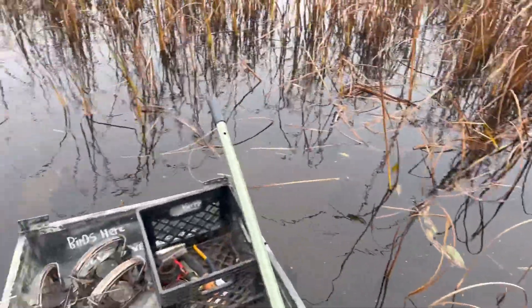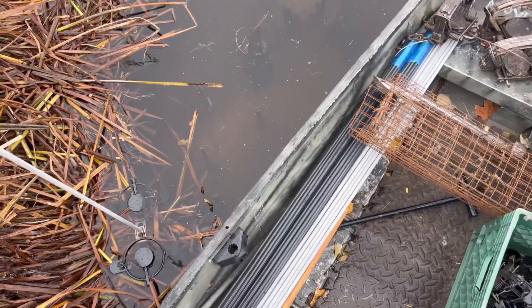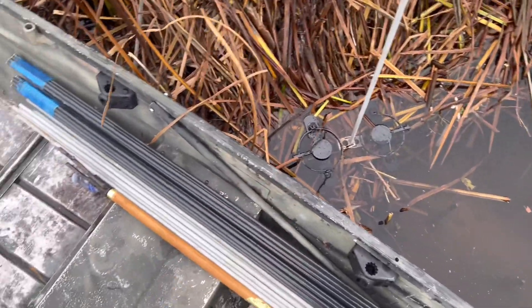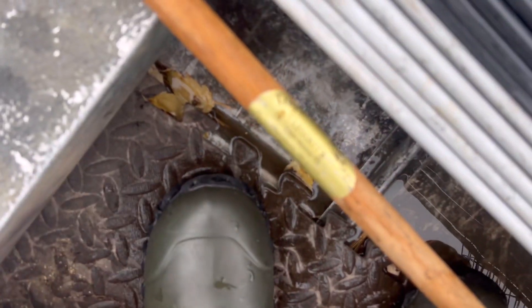I've also got one over there with a little baited set to see if that works, but I've never really had much luck with that. Another really good set to make is using colony traps - I can see these muskrat runs all over going into the hut. I just put colony traps in on all those runs. I think I have five of them and an eight-legger set.